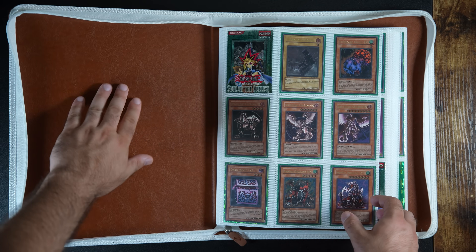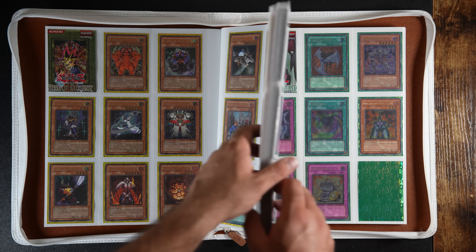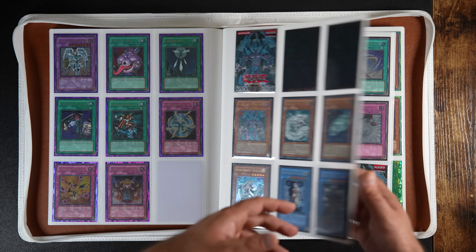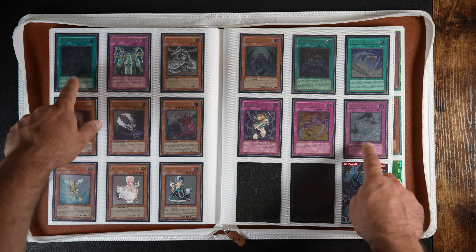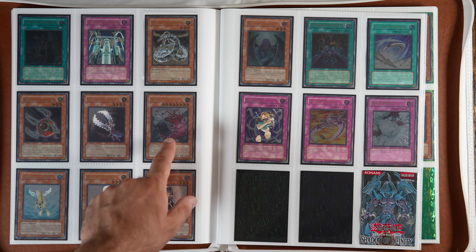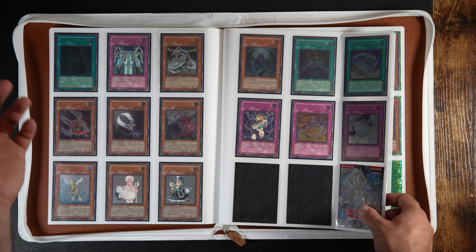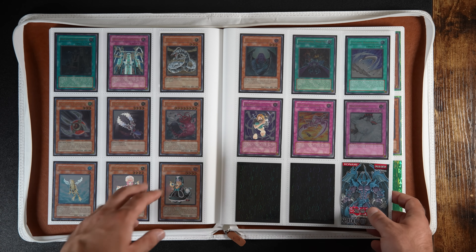Next we're going to be doing my GX binder collection. There hasn't been a lot of change — SOD is completed, pretty much everything up through SOI is completed. SOI is just missing the big two. I still need to replace a couple cards with non-Euro copies. I did pick up Doom Dozer — I had a copy before but it had a little bit of back wear. This one was from Mahad, a collector on Instagram who had a fire sale and sold her whole collection. So I'm really happy to pick up this one.